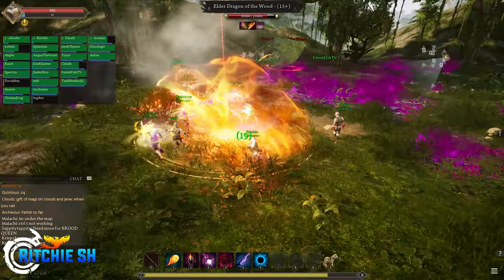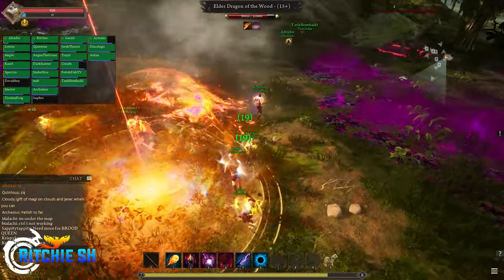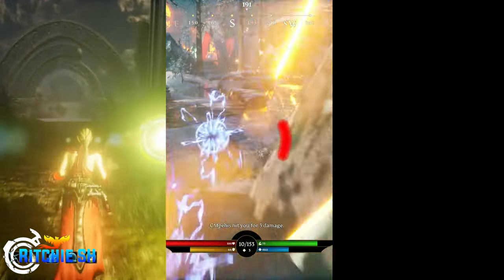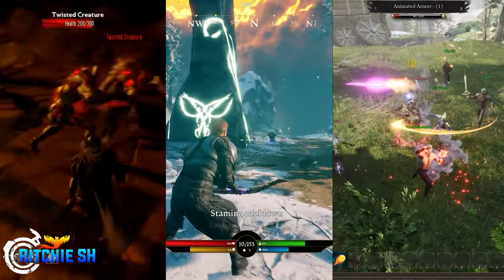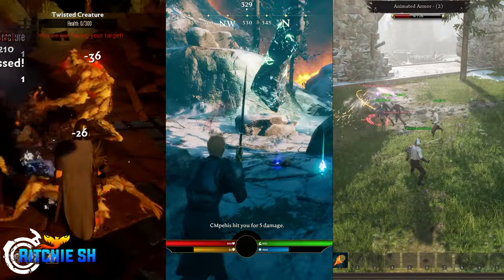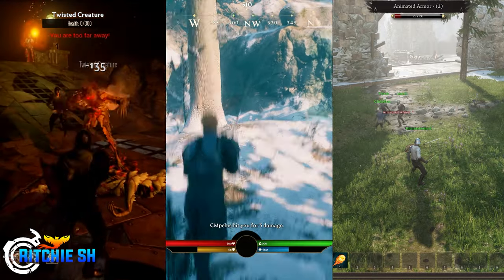Over the last 7 years, we have seen many iterations of Intrepid's take on combat, as they have gone from Alpha 0, to Apocalypse, to Alpha 1, and beyond, as they strive to nail down the perfect hybrid system that feels good in both tab and action mode.